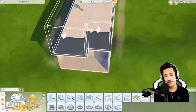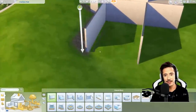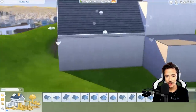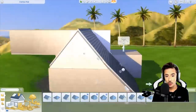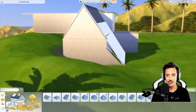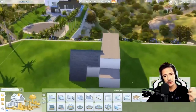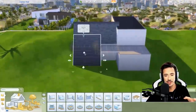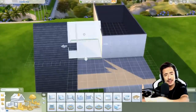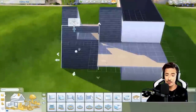I got compliments from SimGuruNinja on my build and that just made my day. When you're trying to build something and you've got SimGurus wandering around watching you, it was really daunting. But I just got into my mode and thought, come on, let's carry on. In my head I thought, why not do a modern A-frame kind of look on one side, with cantilevered edges splitting out in different directions to take in the view of the whole of Del Sol Valley. That would be the perfect way to do it, so that's what I did.